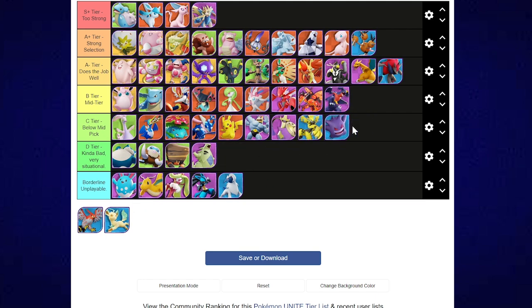Gengar is kind of bad — very situational. If you're up against a team comp that doesn't die to Gengar's combos, or you're up against people who support each other when Gengar initiates, you're not really going to have a great time. So I'm going to leave it in the 'kind of bad' category. Talonflame is kind of bad as well — below mid bad. I'm not a huge fan of Talonflame, and that's where I'm going to wrap up.